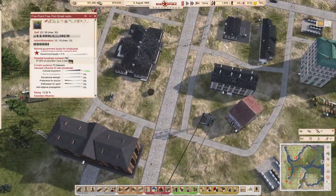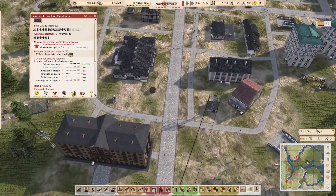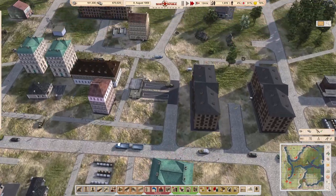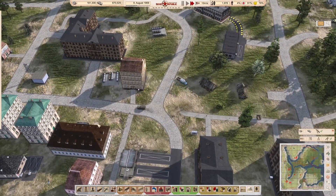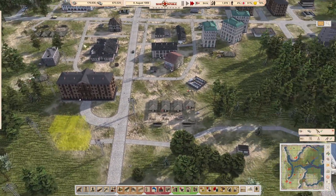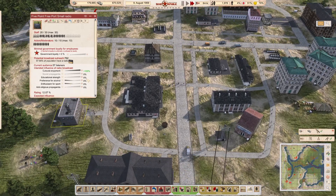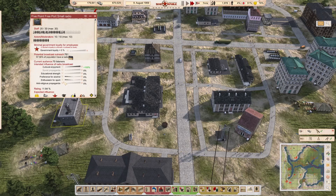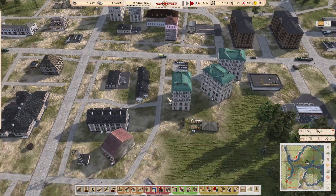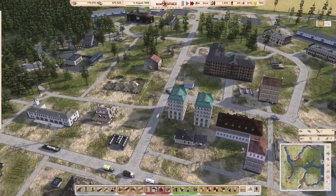That was built quick. We can't do propaganda at the moment, so we're actually reducing loyalty. We're at 38 so we'll get there. This is a drawback with the radio - we've got cultural education enthusiasm to support but we are having a negative impact on loyalty at the moment. I think we can counter that with our own monuments and stuff.